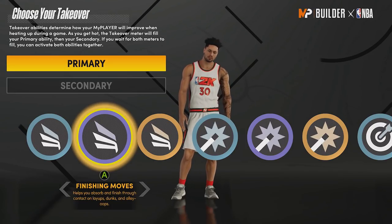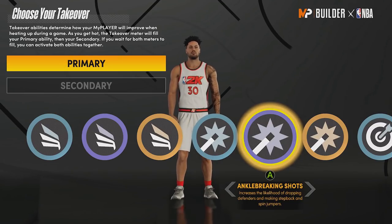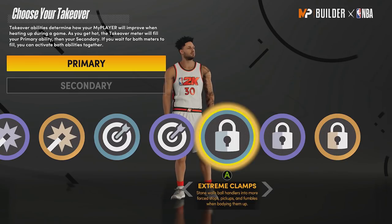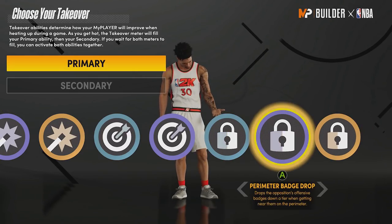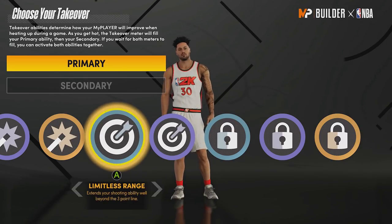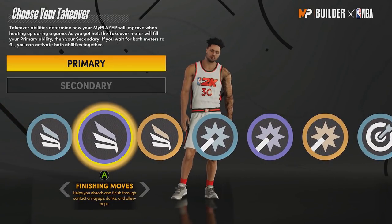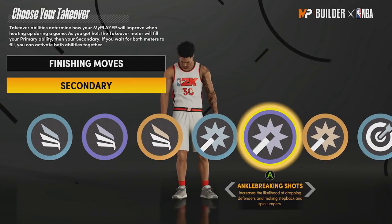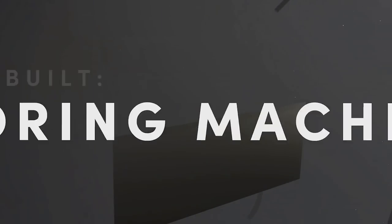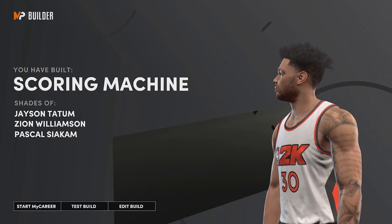For your takeovers, right now I'm using finishing moves and ankle breaking shots. The good thing about this game is the mamba mentality badge — you can change it whenever you want. I might put a lockdown badge or spot-up precision badge on this build. The limbless badge is terrible. But as of right now, I'm going with finishing moves and ankle breaking shots as my two takeovers.